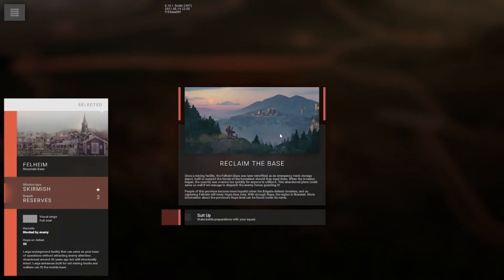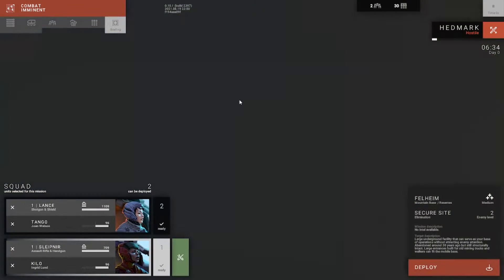The people of this province become more helpful when the brigade defeats invaders, so capturing Felheim will mean hope rises here. With enough hope, the region is liberated. More information about the province's hope level can be found under its name. Let's suit up and get out there.